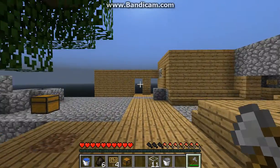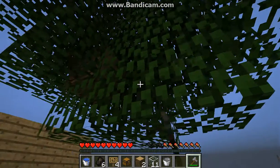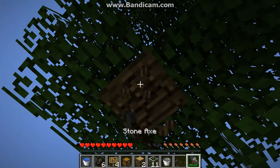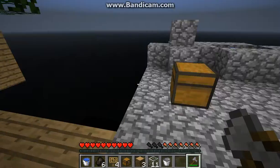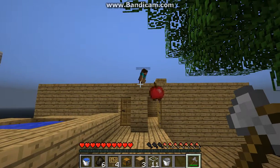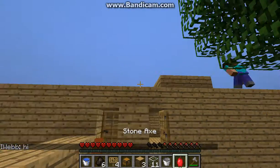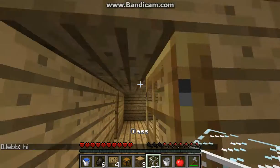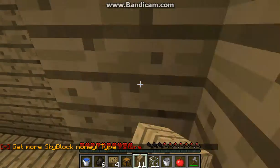I'm gonna go quickly get some wood from this tree. Let's see where we have wood — right here. Be careful I don't fall off. I hate it when that happens. Hi Solo! Sorry about my voice. I'm gonna quickly give this wood to Solo in case he needs it.